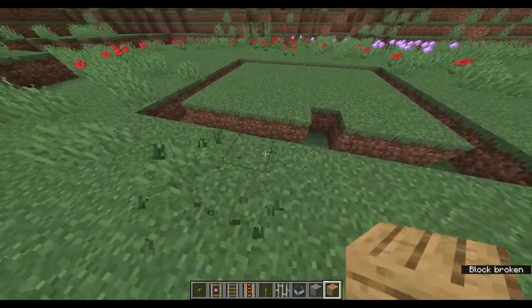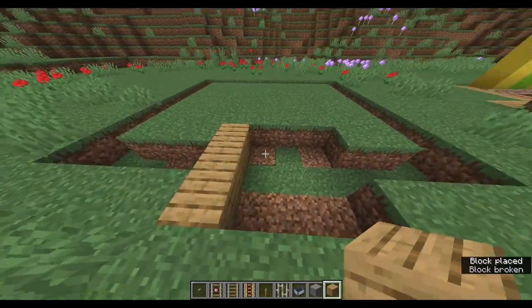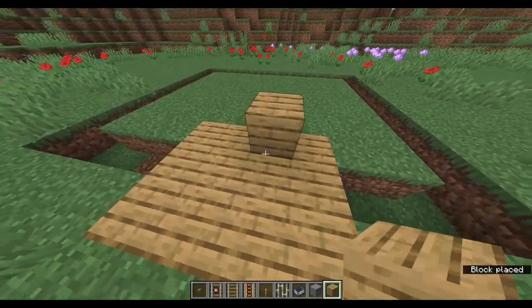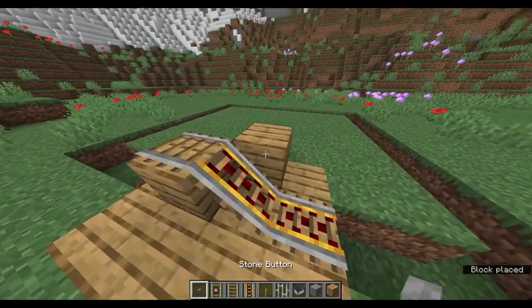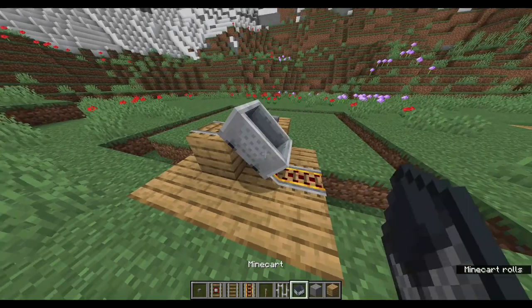I want this to be the main station area, so I'll place down some wood to make a little foundation for it and make a train station like this. I put a stone button here so you can start the roller coaster like this.